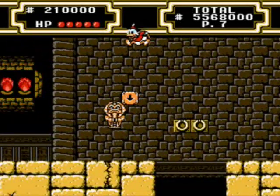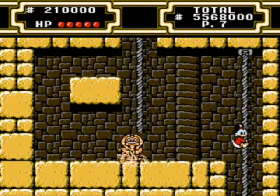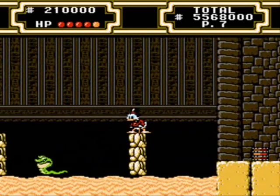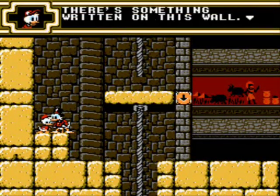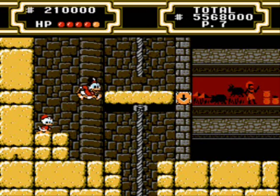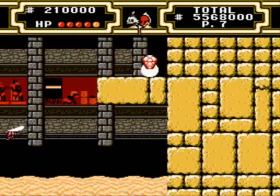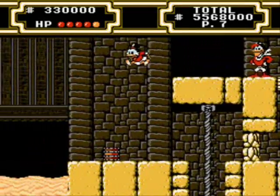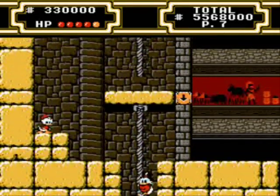I am excited for DuckTales Remastered though. This level's pretty fun — there are so many hidden treasures in Egypt. There are so many little rooms you can go into and little pathways you can take. This place is chock-filled with all kinds of treasure. I can't pogo onto the sinking sand, so that's why I'm trying to make sure I don't go into it too much. That snake always jumps when he comes near you — that is his little video game AI.